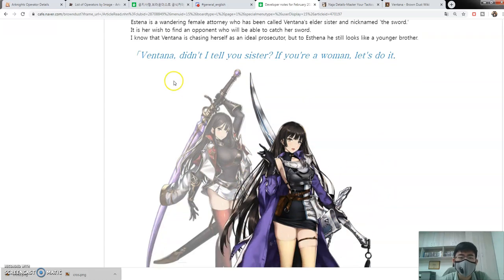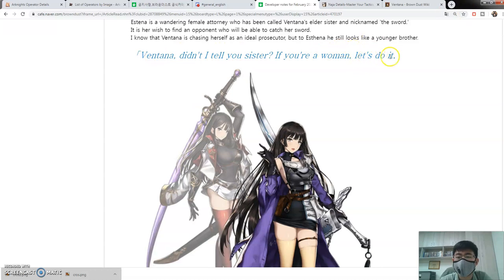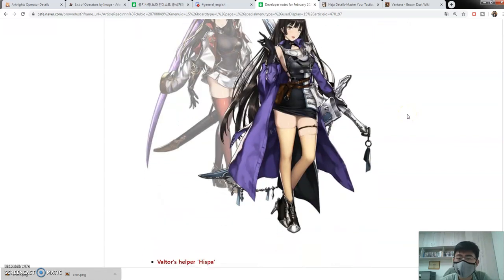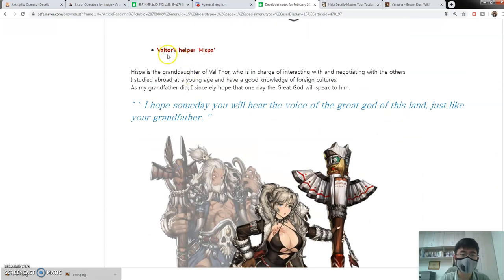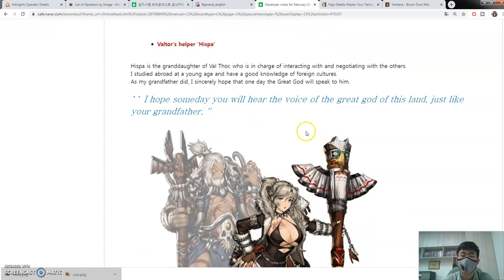So Ventana's elder sister has the nickname 'the sword' — pretty nice. The translation here is very poor so I won't read too much into it. Moving on, we're going over Valtor's helper next. By the way, the names often change when they hit global, but you get the idea. Hispa is the granddaughter of Valtor. Ventana is one of my most favorite units — I made a video about my top 10 favorites and put Ventana in there because I really like her sword animation and her character in general.